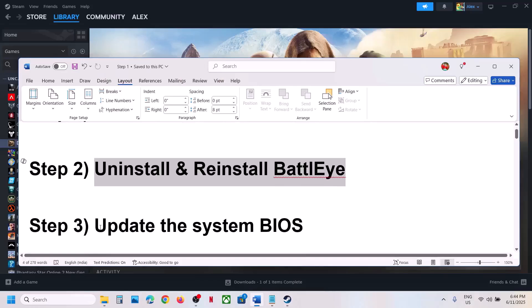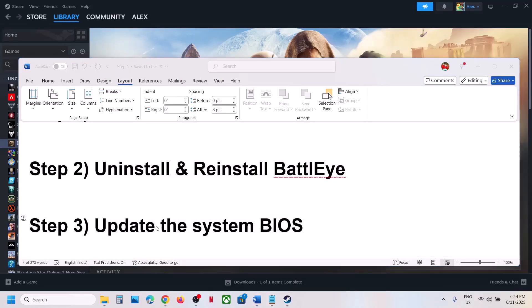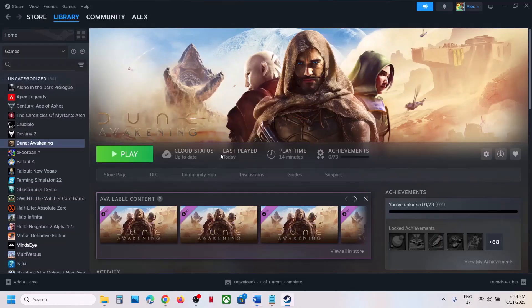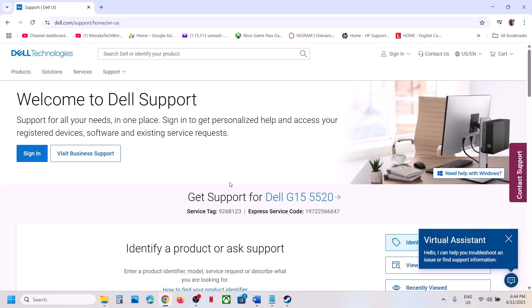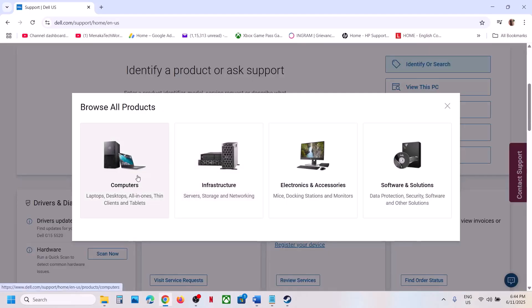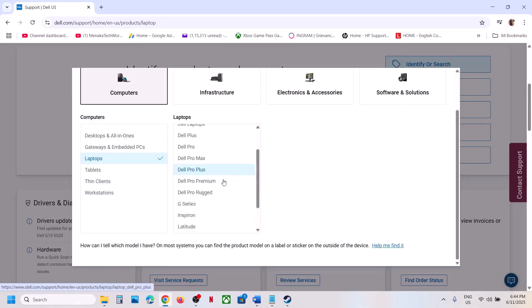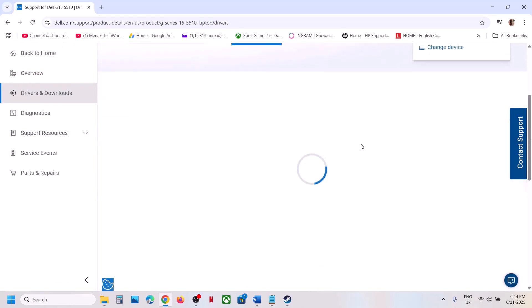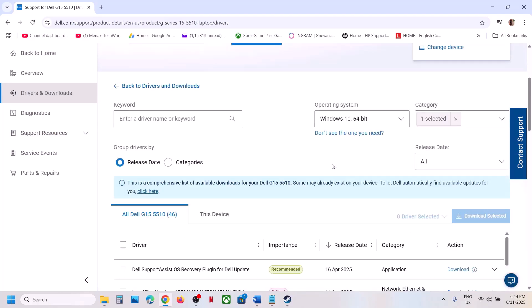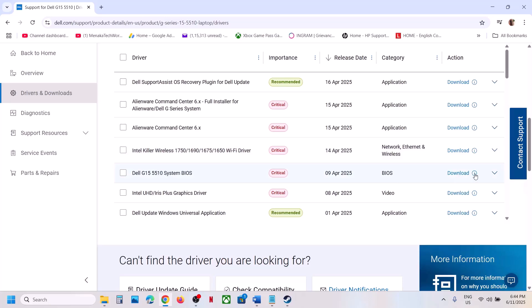The next step is to update the BIOS. This has worked for many players so it might work for you. Go to your system manufacturer's website — if you have a Dell computer go to Dell, if you have a Lenovo go to Lenovo. Select your model number, then go to the Drivers and Downloads page and find the BIOS update. Make sure you select the correct operating system.